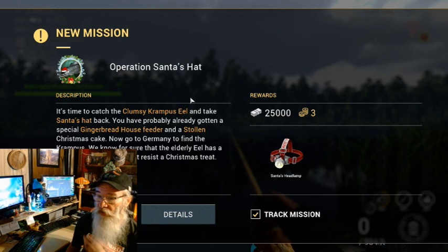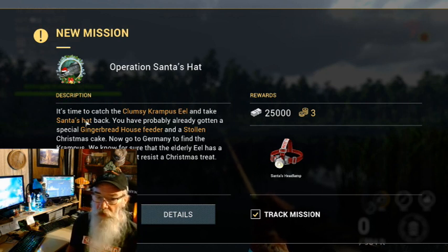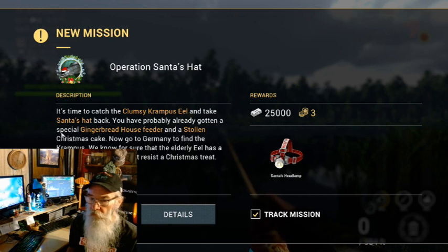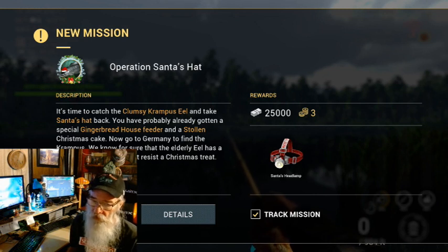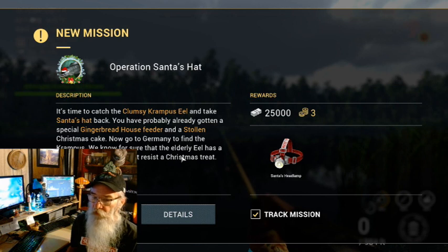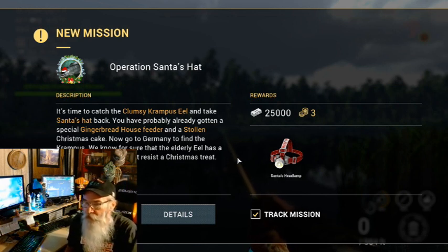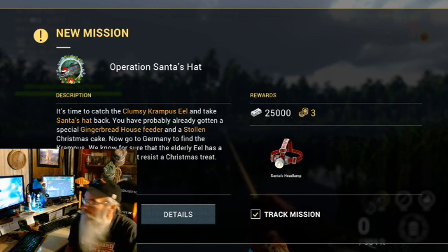New mission: Operation Santa's Hat. All right guys, it's time to catch the clumsy Kempisil and take Santa's Hat back. We've probably already gotten a special gingerbread house feeder, and it's still Christmas. Now I'll go to Germany. We know for sure that the elderly eel has a very sweet tooth and can't resist a Christmas tree. Going to Germany. All right guys, let's go find our eel. I'll see you in a bit.